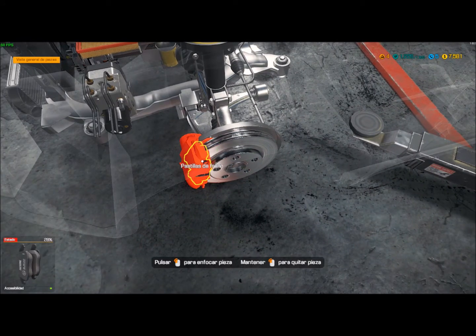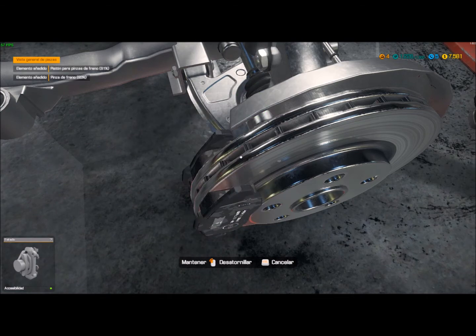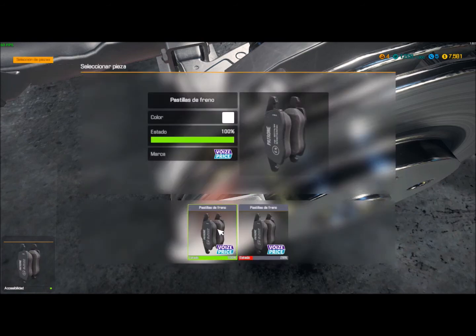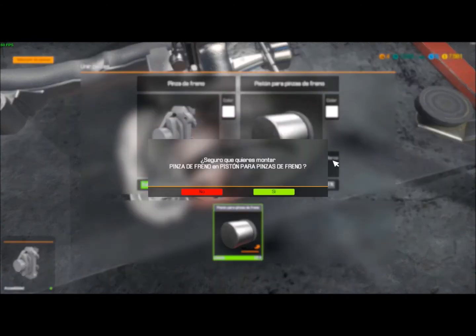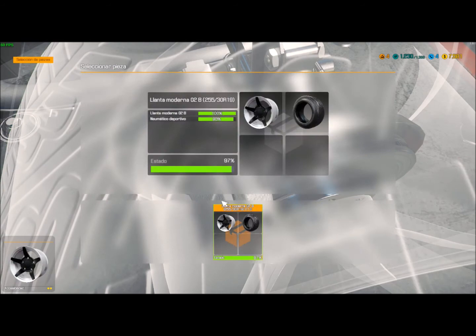Esta parece que está muy nueva, ¿no? Mira, 28% las pastillas. Hay algunas que sí se pueden ver. 28%, a por ella. Ya está, hemos tenido suerte. 28%. Inverso, nuevas. Esta igual, la que tenía, si queda como estaba. El ratón me hace cosas raras. Ya veremos si no pulso algo que no tenga que pulsar y elimino algo.